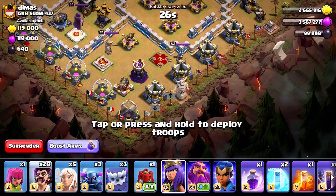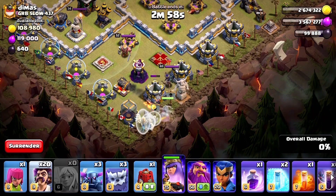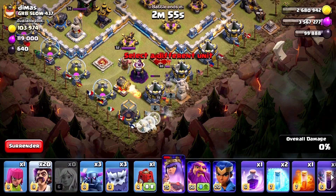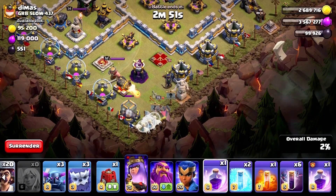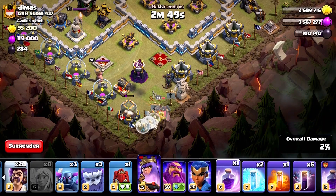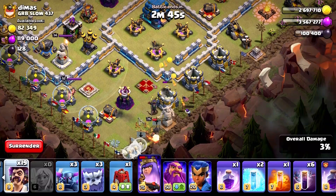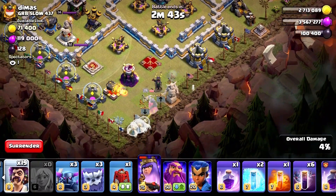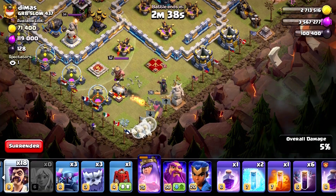We're going to be sending our queen charge from this side. I think we should have brought some headhunters for their heroes, but okay. Our queen was saved, so that's cool. I thought we'd have to send our raid spell early, but the expo took down one of their wizards — no problem. The healers are healing our queen, so that's good.